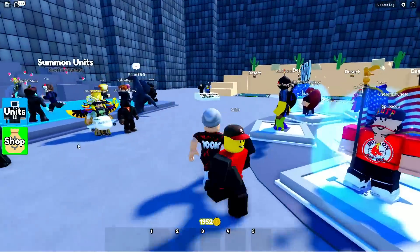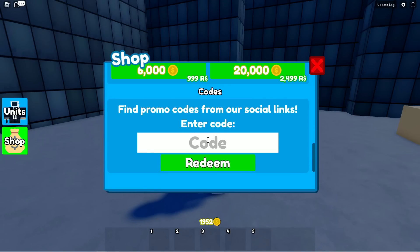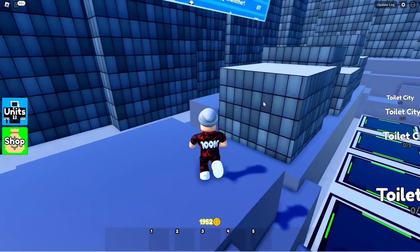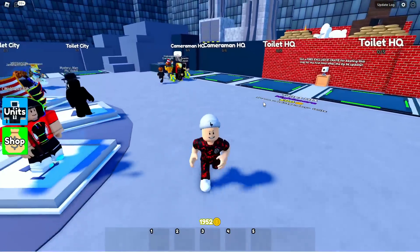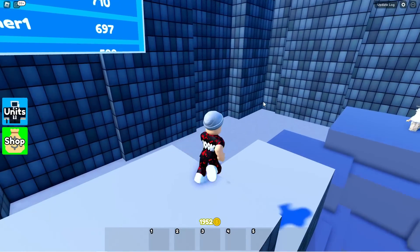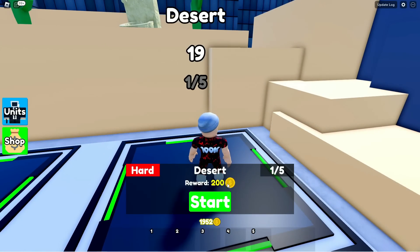If you're really struggling on coins, every time there's a new update the game owner Talantric releases codes. Go to your shop, scroll down, and that's where you enter codes. If you want the most up-to-date codes, I'll have a link in the top right of your screen to the video I posted yesterday. If you don't want to leave this video, wait till the end and I'll have a link there too.